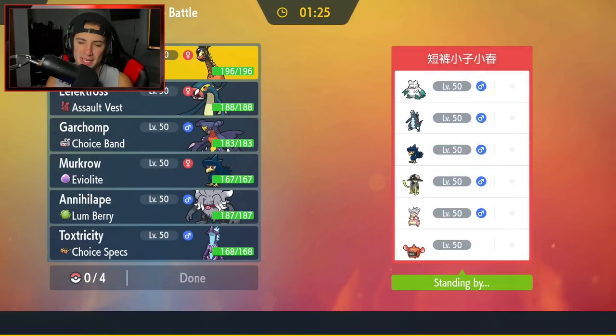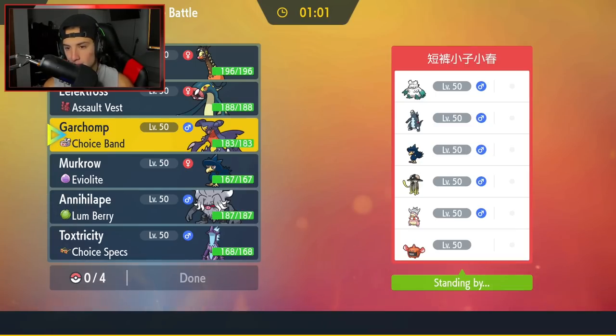Hopping into battle number 2, going up against a semi-snow team. Probably Ice Body Baxcalibur — it can regenerate HP in the snow. He has to Snowball to pop the snow. He also has Murkrow, Toadscreul — which is a really cool new Pokemon, Grass and Ground type — Slowking for Trick Room, and Rotom Heat. I'm really liking Garchomp here — I can EQ a lot and get after the battle that way. I'm going to lead with Murkrow.